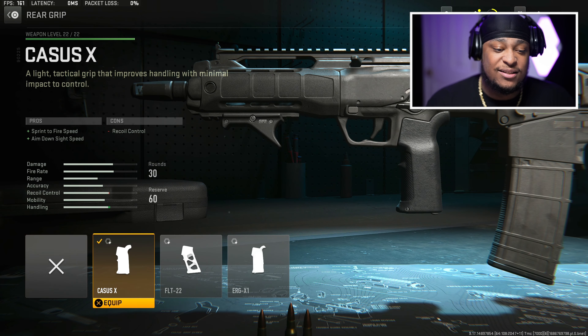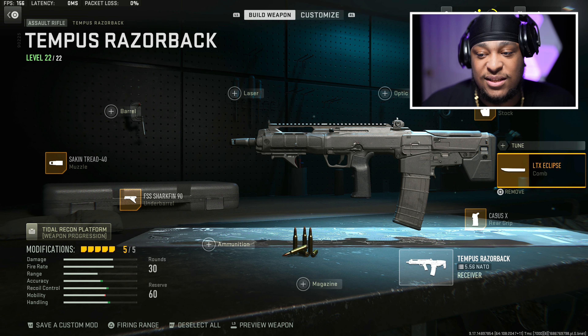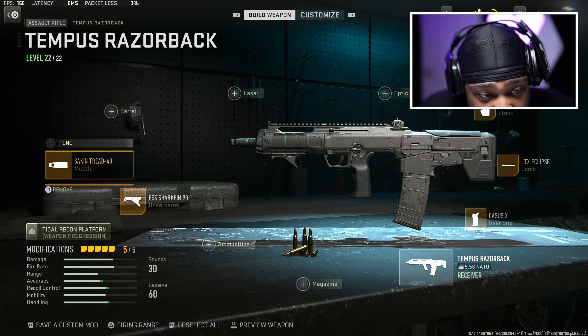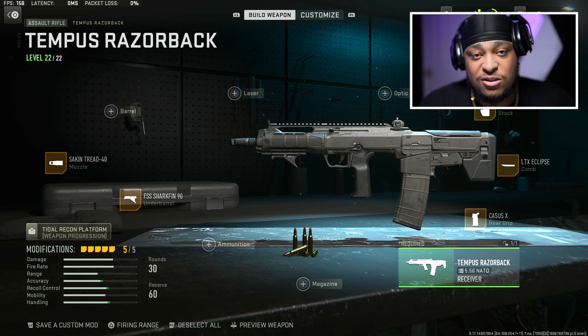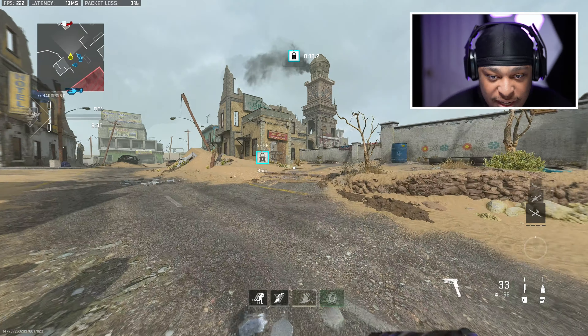For my rear grip I'm using the Casus X. For the comb I'm using the LTX Eclipse. For the stock I'm using OPR Threat. For the barrel I'm using FSS Shark Fin 90, and for the muzzle I'm using the Sinking Tread 40. I don't have any tunes on these attachments because I don't like to tune my weapons, but you can tune if you want. Copy down this class setup — this gun is broke.